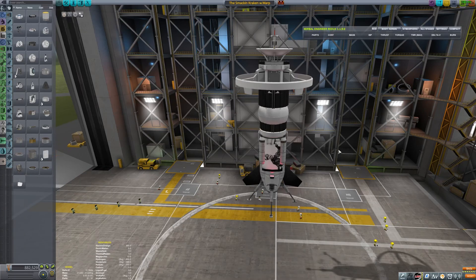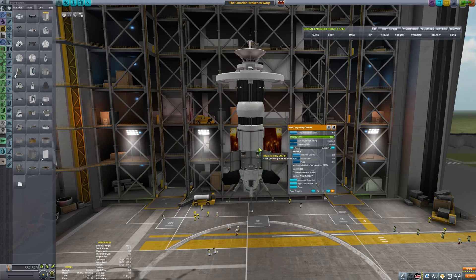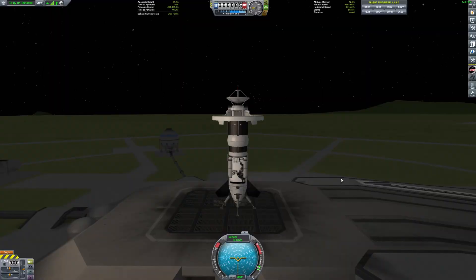So this is basically a Kraken drive with a warp drive strapped to a reactor. A Kraken drive is basically an empty shell — we have two docking ports and we're going to use the attraction between the docking ports as thrust. All right, dig this, here we go.